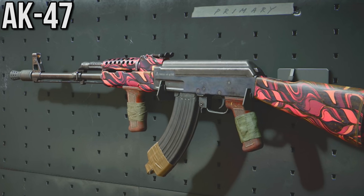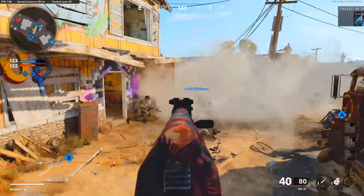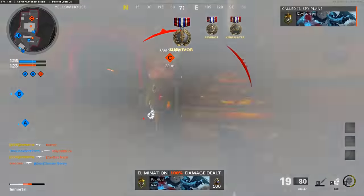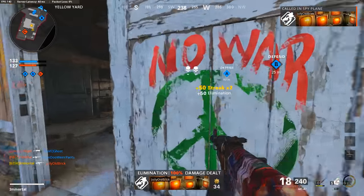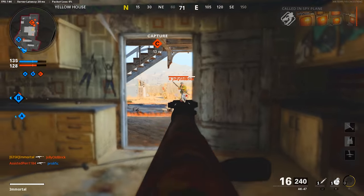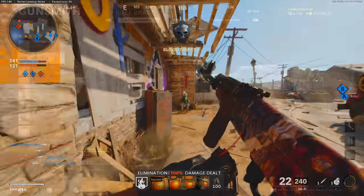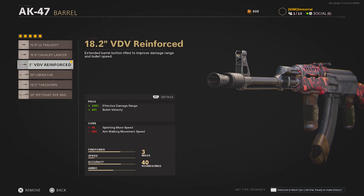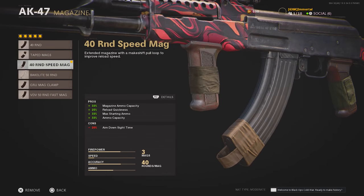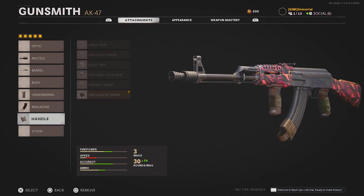Moving on to the AK-47 — I would truly say this is probably the best weapon in the game right now in terms of overall balance. The M16 and the Aug are kind of ridiculous right now, but it's been rumored they're going to get nerfed pretty severely soon, whereas the AK just feels really well-balanced. It hits like a truck — great damage numbers — but it's not the fastest weapon, so you have to play smart with your gunfights or you'll get picked off. For attachments, I've got the Spetsnaz Compensator for control, the VDV Reinforced Barrel for better range and bullet velocity, the Spetsnaz Grip for even more control, the 40 Round Speed Mag, and finally the Grue Elastic Wrap for better mobility, flinch resistance, and drop-shot capability. This is basically a no-recoil AK setup — an absolute beast.